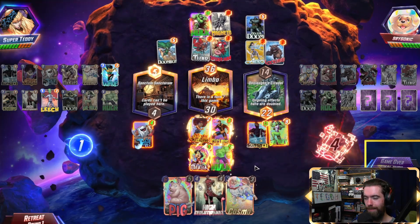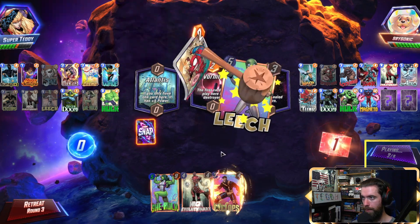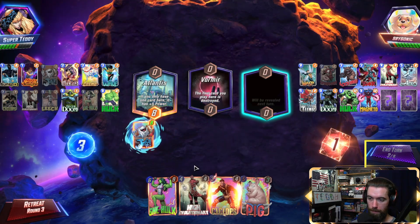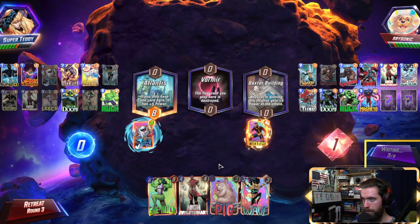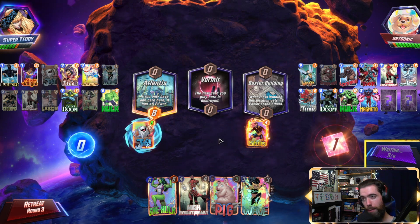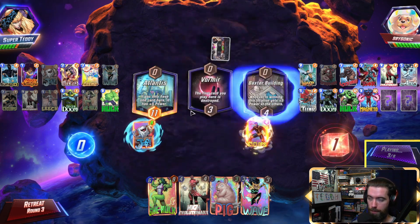You got me. I don't have anything that I want to sacrifice. There goes a Leech — body blocking the She-Hulk. I'm fine with this. Baxter building, Cyclops me. If we can win there, win Atlantis. I don't really want to touch Voromir. I could put Jeff over there, which would represent 6 points if we're winning Baxter building — so maybe that's a point of pressure.